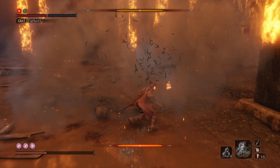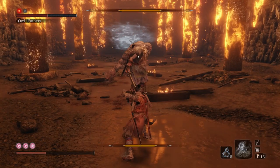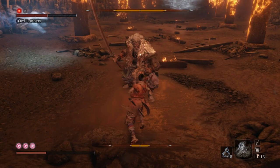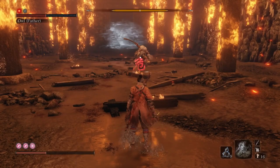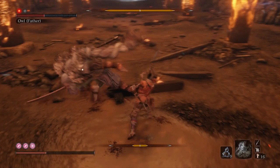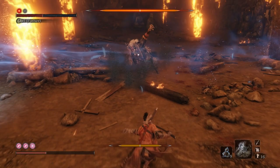If you see him do that elbow attack, that means he's going to follow up with a thrust counter. Thrust counter, whack, block the shot — reduce posture. The best way to deal extreme posture damage to Owl is the Mikiri Counter right there.